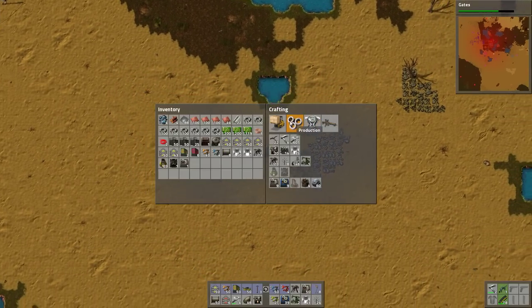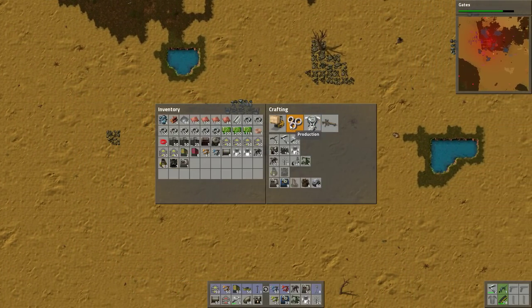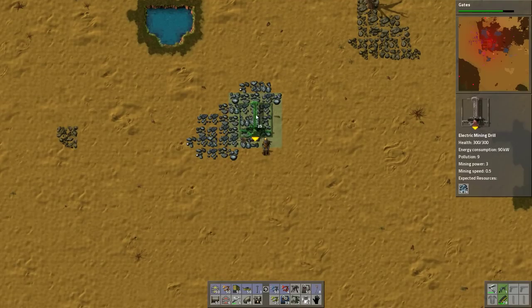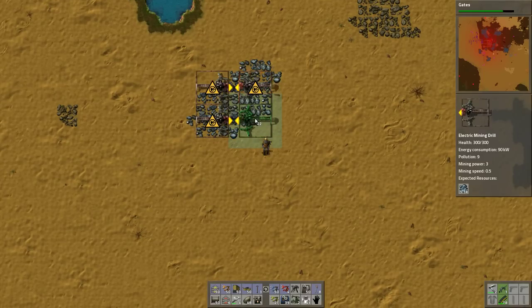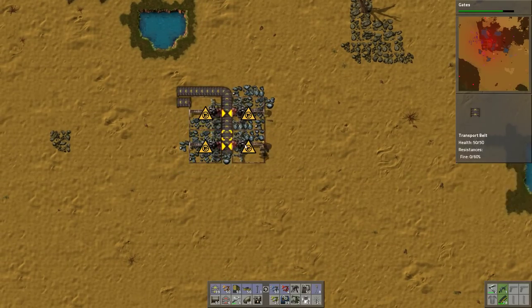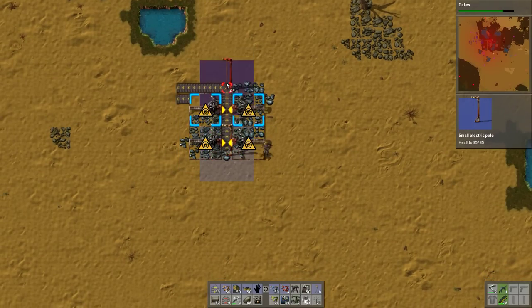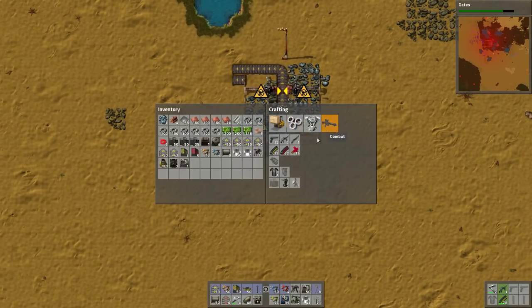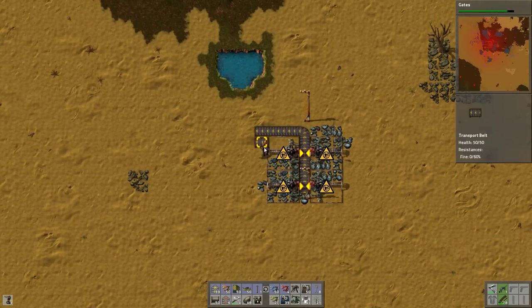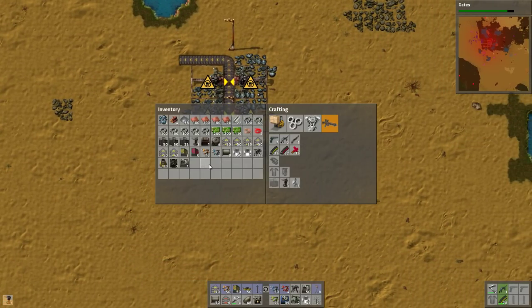I've got to get oil going otherwise we're going to fall behind when it's time to do blue science. We don't need to make any of these because we have them all created automatically. I think I'll go ahead and put down four here. A few base defenses.